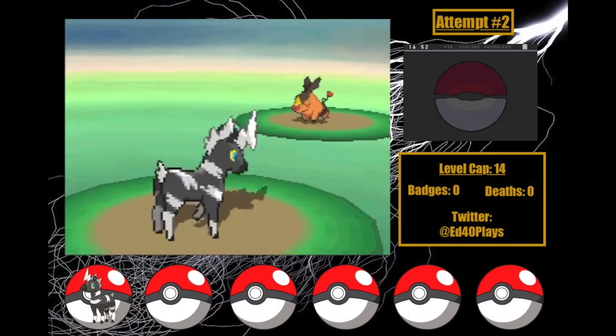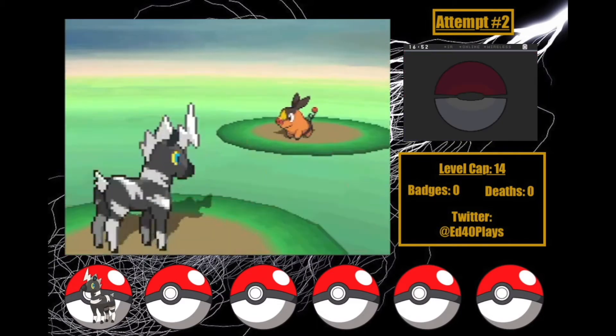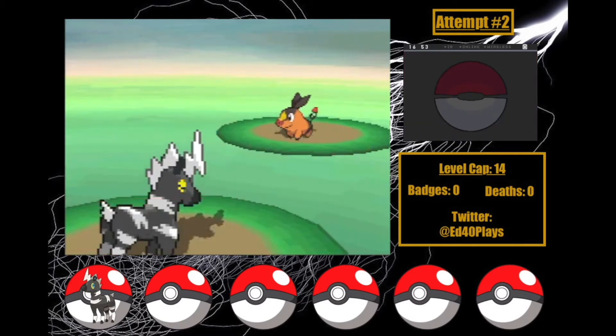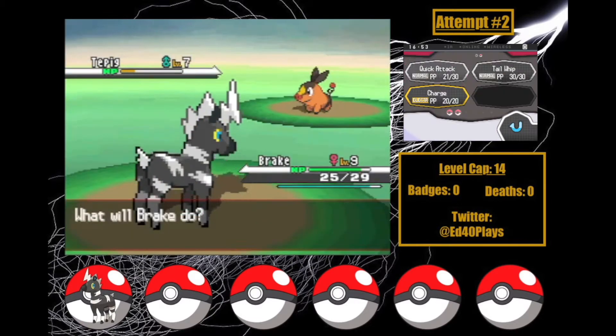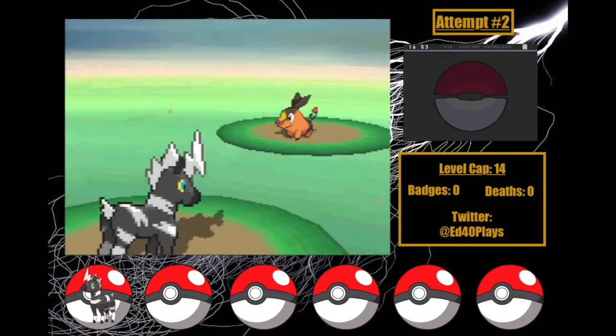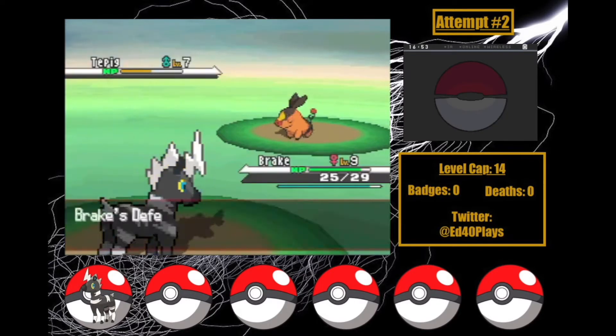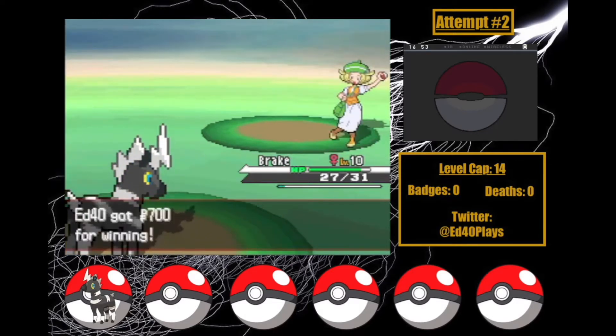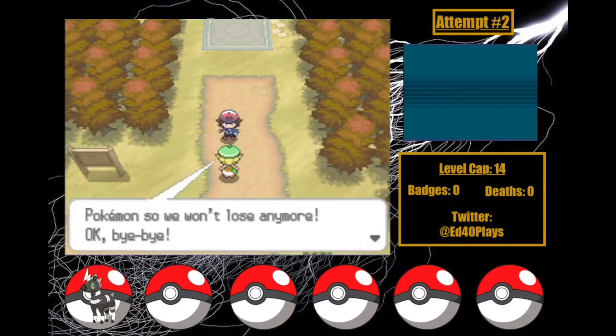Quick Attack is doing about a quarter of health each time, and I get Tepig to a quarter, but Bianca uses a potion! This is scary — Brake hasn't taken a Tackle yet, but this gives Bianca more time to use one. I get Tepig back to half health, but then a Critical Quick Attack takes him out! I'm so glad we won that, but there's a huge amount of work we need to do before we take Cheren on.